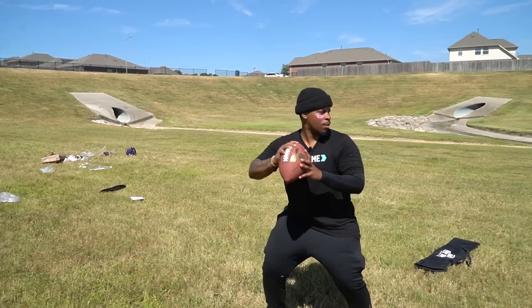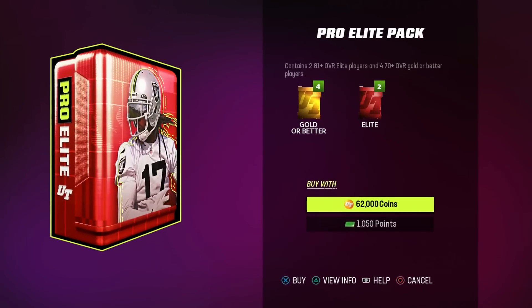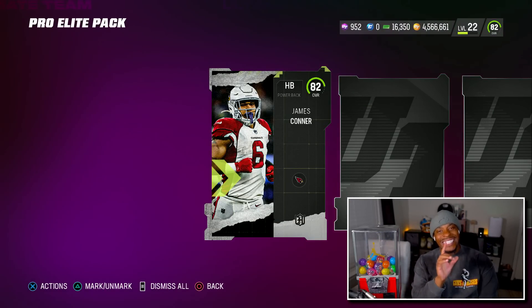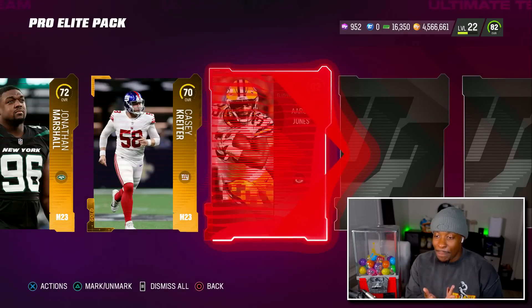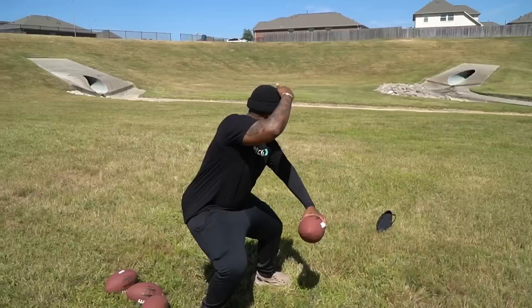All I got to do is hit him for the game with a touchdown. It's too easy. Another clutch throw and we get a nice pack. I haven't seen a headline pack in forever. James Conner is not the one I need — I already got a running back. This is 82, that is the worst possible scenario. We get basically another 82 running back. This was a waste of a pack.